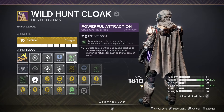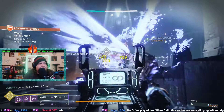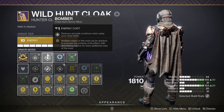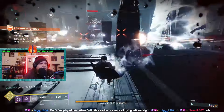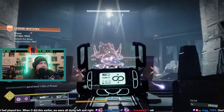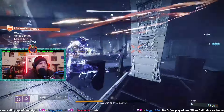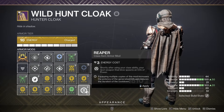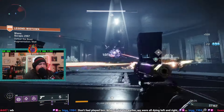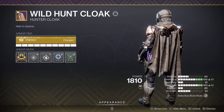Lastly for the cloak, we're going to use Powerful Attraction, so when we use our class ability and dodge around, we pick up nearby orbs, giving us armor charge, health, and damage. Next, Bomber reduces grenade cooldown when using your class ability — another way to get a grenade back quicker. I'm also using Font of Restoration, which gives us a boost of 30 to our recovery, pushing us into the 50 recovery range. If you have high enough recovery, you won't need this, but I need it on my character. Instead of Font of Restoration, you can use Reaper: use your class ability and your next weapon final blow creates an orb of power. If you're using Graviton Lance you get one from Reaper and one from killing with the void weapon. But definitely use Powerful Attraction and Bomber at minimum.